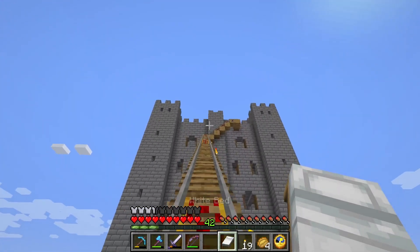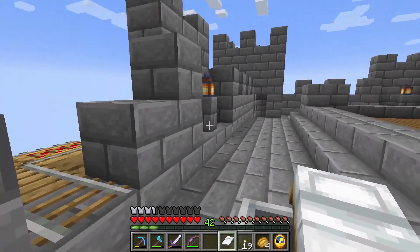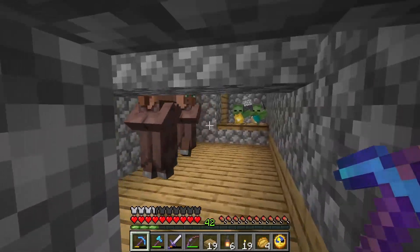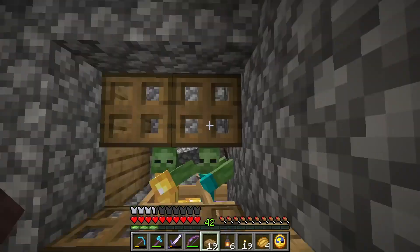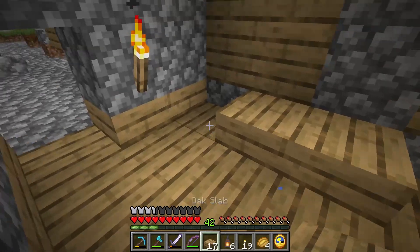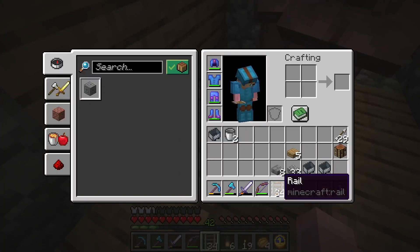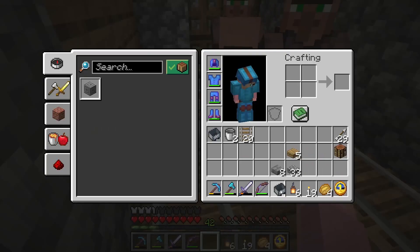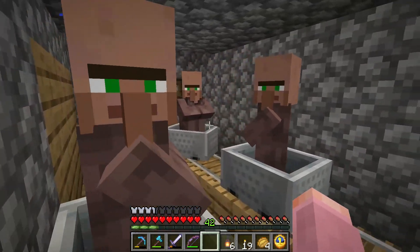Next up I need to place some beds so that when the villagers make it to the top they have somewhere to go and then I can trap them in. The beds have been placed and now it's time to relocate our villagers. Maybe I should block the zombies so they don't run around so much. That was pretty easy.